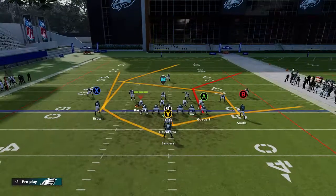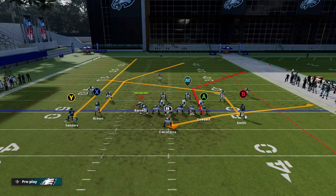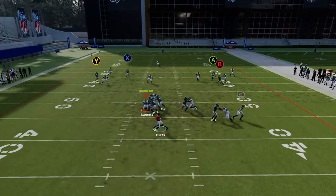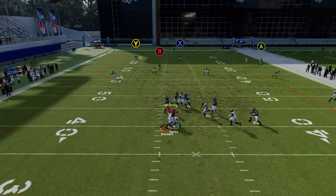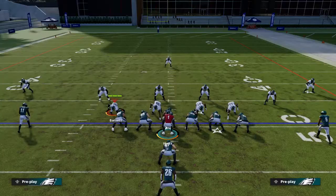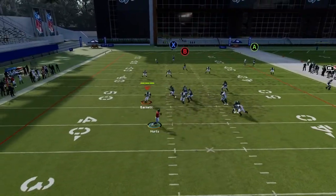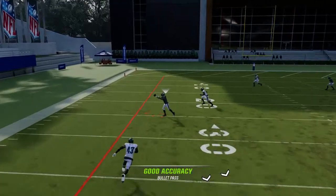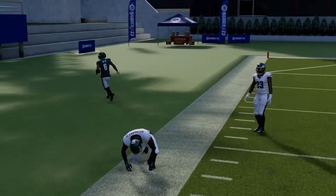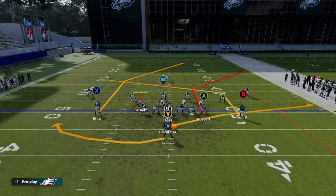For Cover 3, what I like to do is put my guy on a wheel route and then I motion him. When I snap the ball, the guy's supposed to kind of go the other way. I have the B receiver open as well.